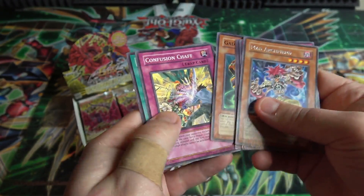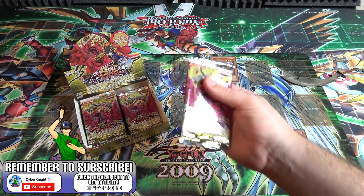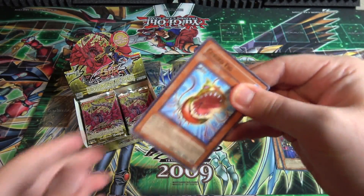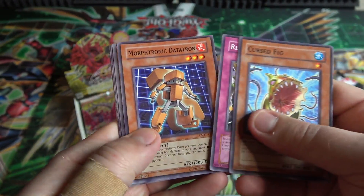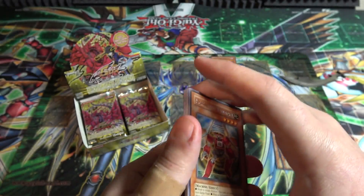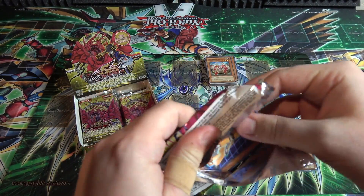Mad Archfiend rare, Gadget Driver, Comrade Swordsman of Landstar - I always thought that was cool that they brought him back. He became an effect monster and kind of an all-around card. Joey ended up using some of the other ones, like Musketeer of Landstar, I think, and a few others - I forget all their names. Cursed Fig - that's funny. And Morphotronic Boomboxen, that's a good rare to get. I'm trying to hunt those down too. Radion was the other Morphotronic. They were pretty annoying to deal with on the field.